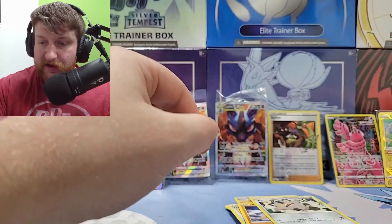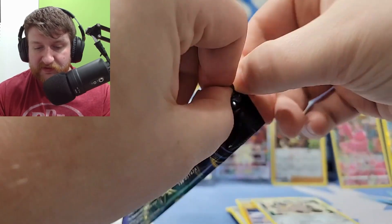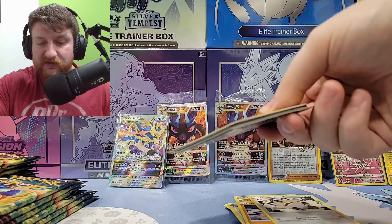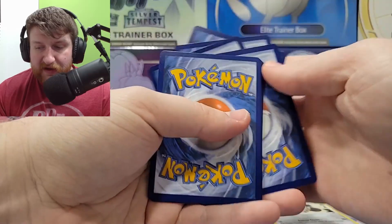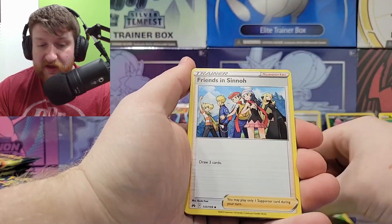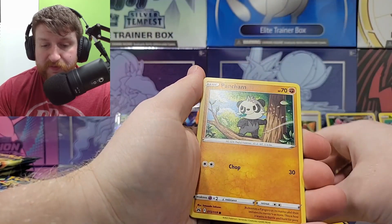We have some hits finally, so that's good. Let's keep opening up these cards and see what we can keep getting — we're doing good so far. I appreciate that Crown Zenith is not trolling me. The code cards have all been black — did they get rid of the border trick? I don't know. Grass energy — grass energy is usually lucky for me. Friends, Gloom, Great Ball, Luvdisc, Hattop, Pansage, Switch, Snorunt, Scyther, reverse holo.